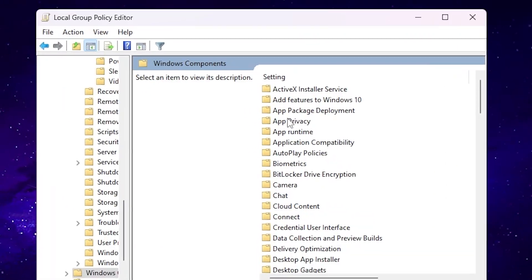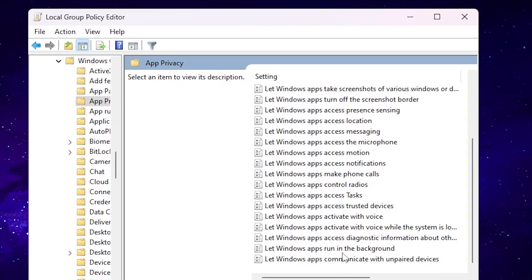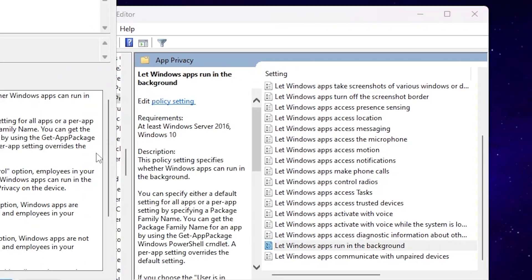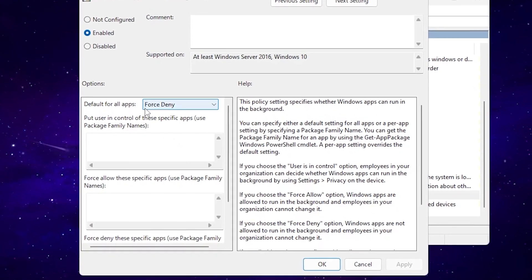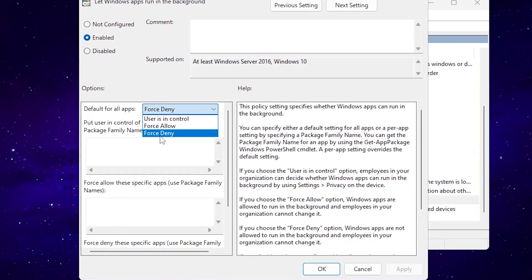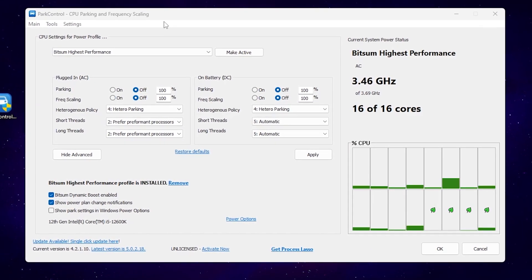Now go back into the main section of the Local Group Policy Editor. Go to Windows Components, App Privacy, then scroll all the way down and find 'Let Windows apps run in the background'. Open up that folder, enable the setting, then go for 'Default for all apps' and set it to 'Force Deny'. Hit Apply, click OK, and save the settings.